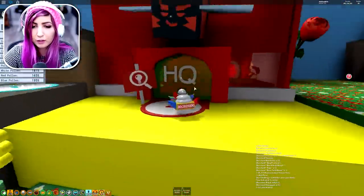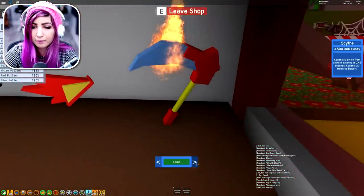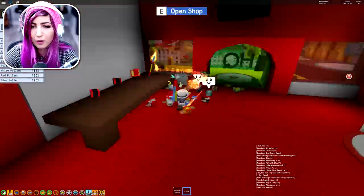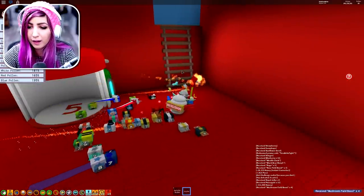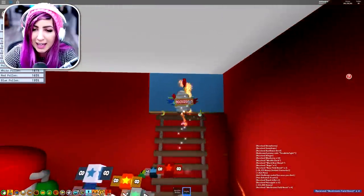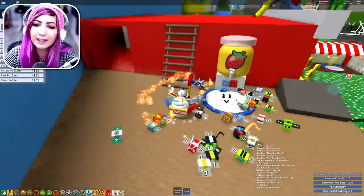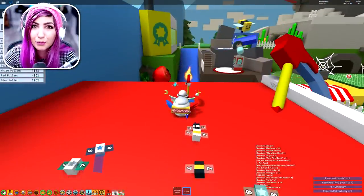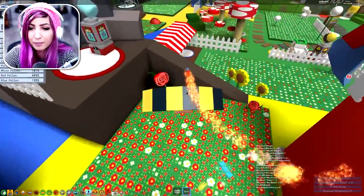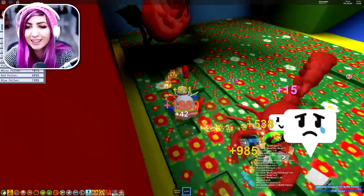We're gonna go to the Red Age headquarters and equip the scythe here, because this is good for red pollen collection. We're gonna turn this boost on. It's the mushroom field - dang it! So that would have been epic, but it applied to the mushroom field instead. You should try to save your red boost just so you could see if you could stack the boost for the rose field. Sadly it applied to the mushroom field, but it's okay.